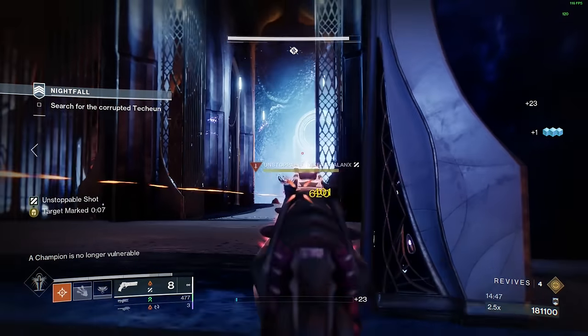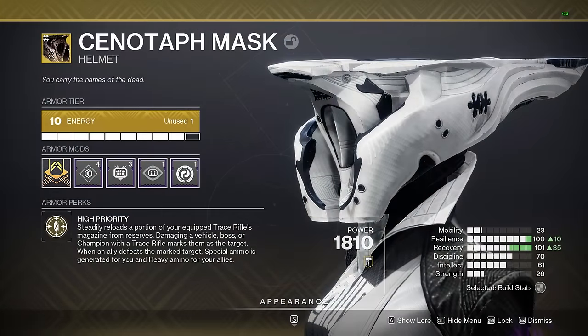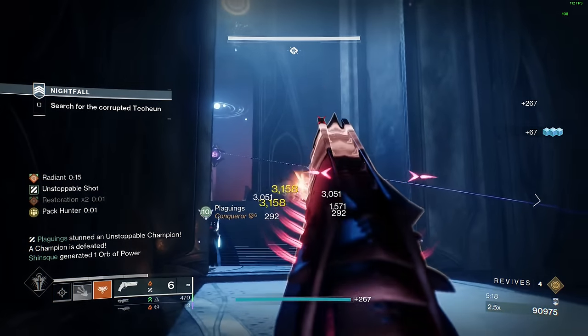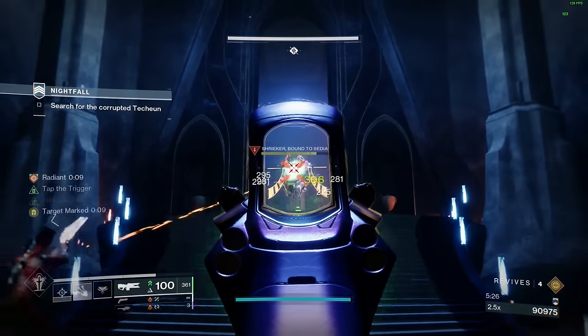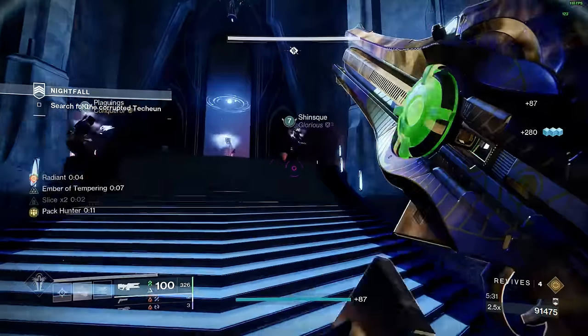Now let's set up that Warlock. The helmet slot is going to be our exotic Cenotaph Helmet. Cenotaph steadily reloads a portion of your equipped Trace Rifle's magazine from reserves. Damaging a vehicle, boss, or champion with a Trace Rifle marks them as a target. When an ally defeats the marked target, special ammo is generated for you and heavy ammo is generated for your allies — meaning you essentially get unlimited Trace Rifle ammo and your teammates get a bunch of heavy ammo. And while you're generating all this free ammo, you are also reducing the enemy's outgoing damage by a huge 40% with Slice. And if you have Attrition Orbs on, they also make an orb.